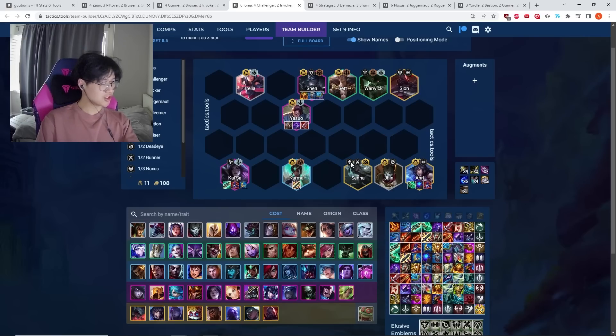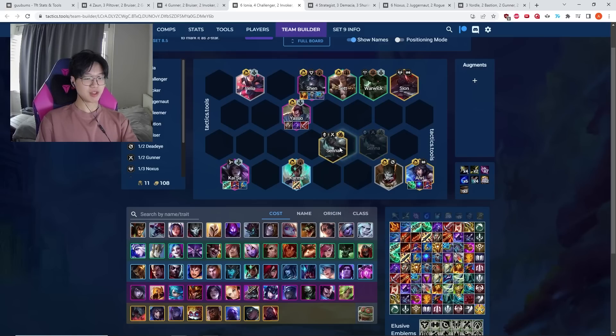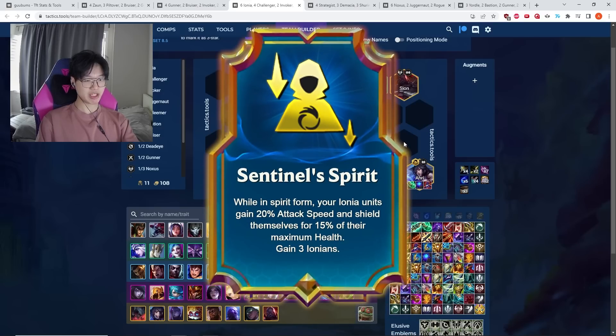This comp does really well with generic augments like Tons of Stats that just give your team stats. The only comp-specific augment is Sentinel Spirit — if you get that, you should probably look towards this comp.